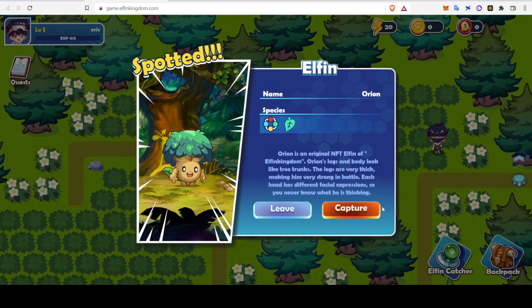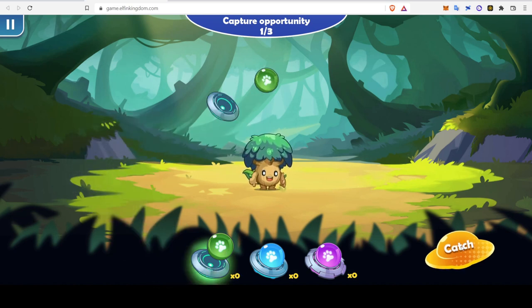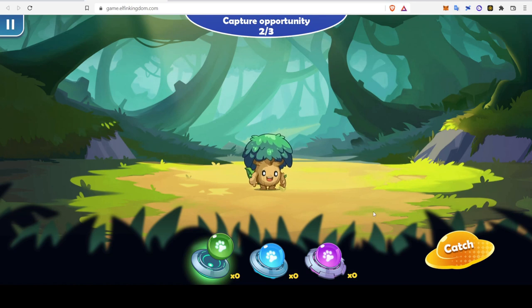Let's do this. It's like tree trunks — the legs are very thick. I'm going to click on that one and push catch. Fail — what the. Well, I can't capture him anymore. I don't have anything else.